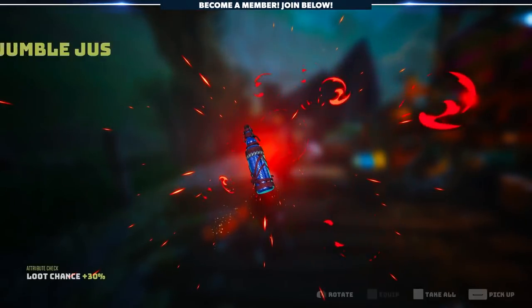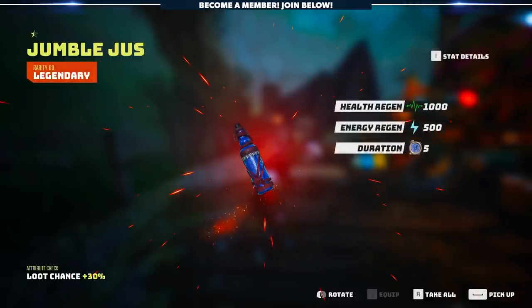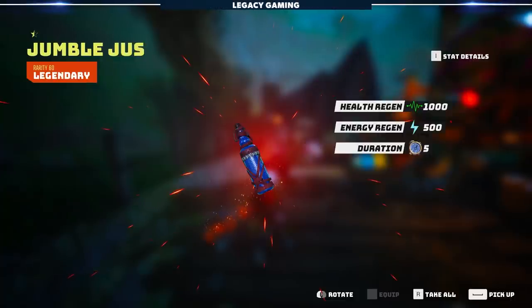Jumble Juice is a fantastic item that restores 1000 health and 500 energy, with a duration of 5 seconds. So over those 5 seconds you're going to restore a ton of health and a ton of energy. It is easily the best consumable in the game, hands down.